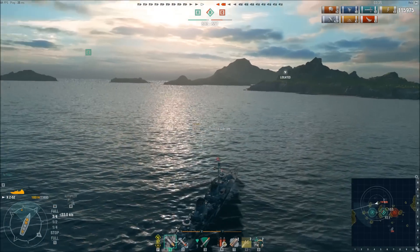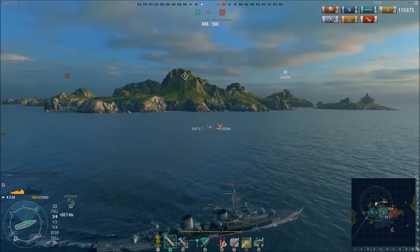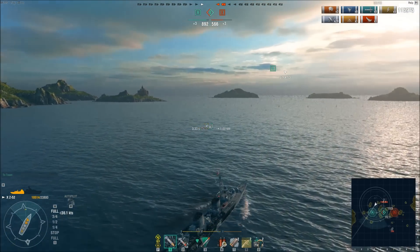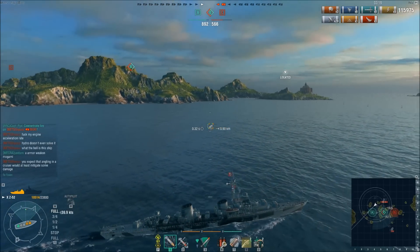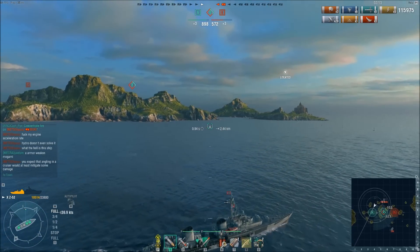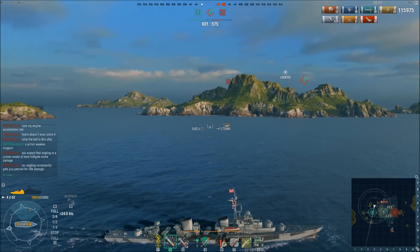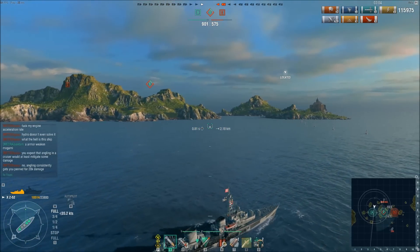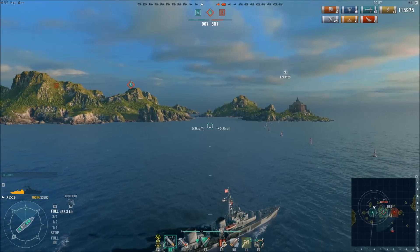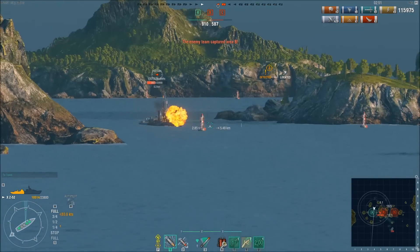Both enemies have revealed themselves. There's not a lot of time left and I need to assess the points total. A lesser player might bug out, but I'm not sure we have enough of a points lead to run and hide. More importantly, I don't know if the enemy will capture A. With all three factors in mind, I know the enemy has to come to A cap — they have no choice if they want to cap anything.